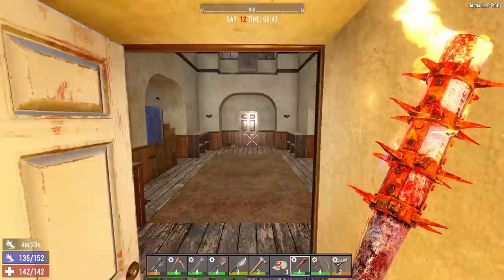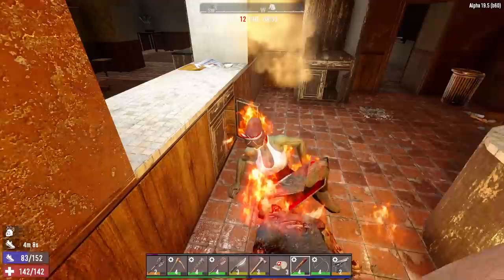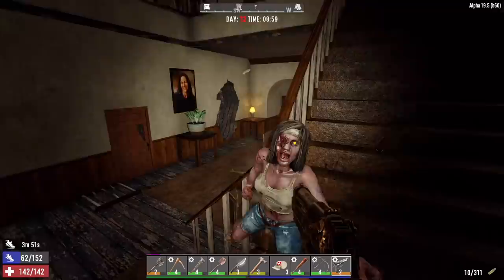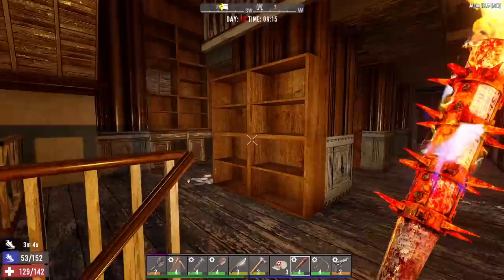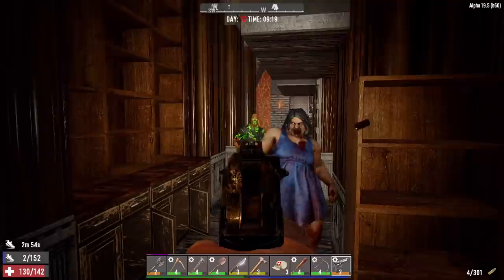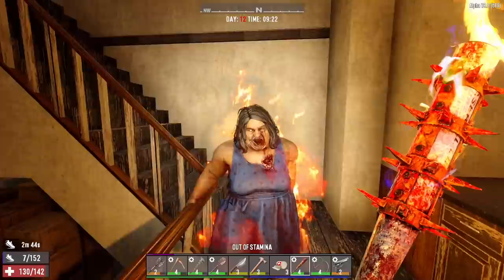We'll go straight to the library, raid it, and get out. Better deal with these zombies first. Come on, out of there. Runner — lay down, get your head out of the stairs. Here we are, usually some zombies up here. Green guy, bug off. Here comes Big Mama slowly creeping down the ladder. Green guy's dead. Out of stamina — shooting guns actually reduces your stamina a bit. Damn it, Big Mama.